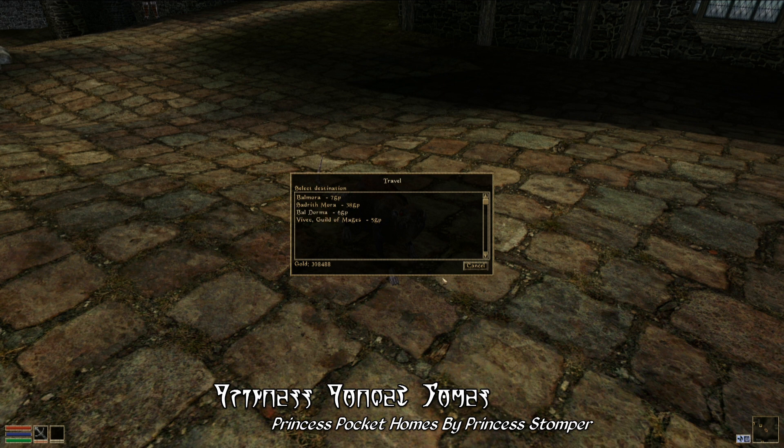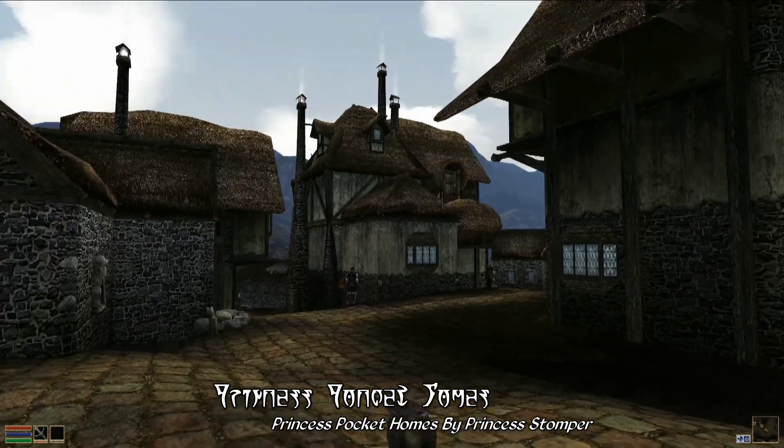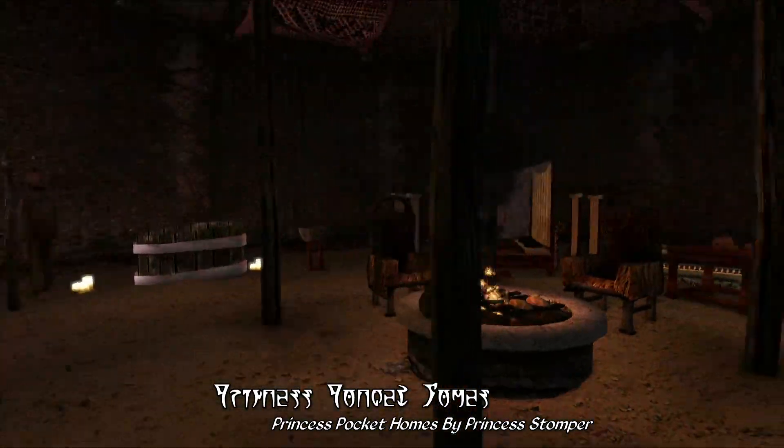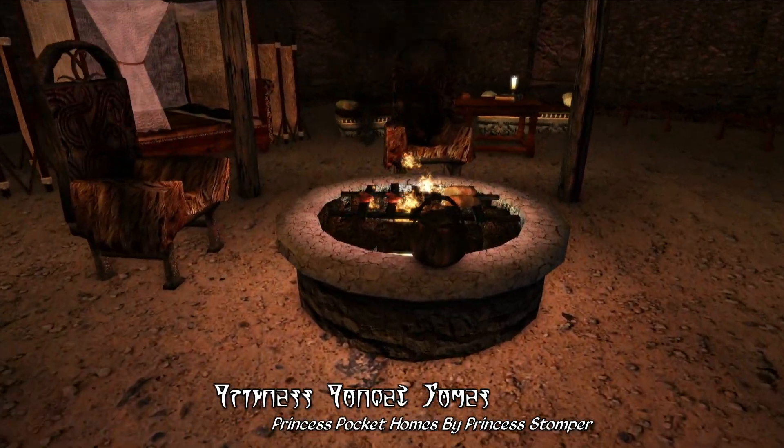Once you get one of these amulets, you can use it to summon a companion rat, who will offer transportation to your new home as well as several cities around Vvardenfell. This rat can be summoned anywhere — whether out in the wilderness or in the middle of a town — which is a handy convenience feature for when you really need to unload some loot. Now we're going to take a quick look at each of these five pocket homes, and they all have different and unique themes.